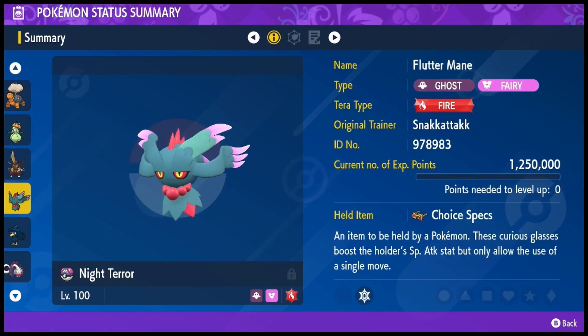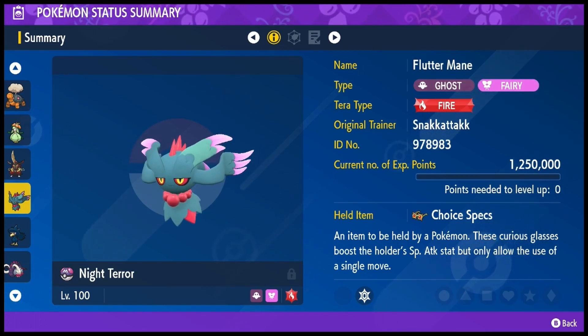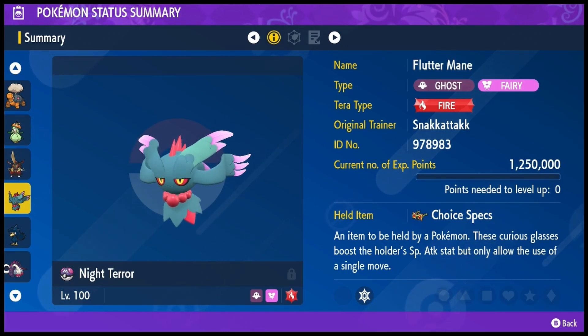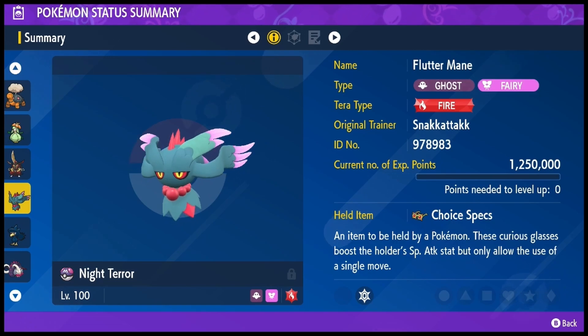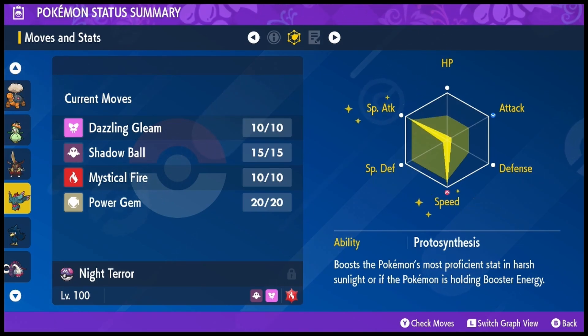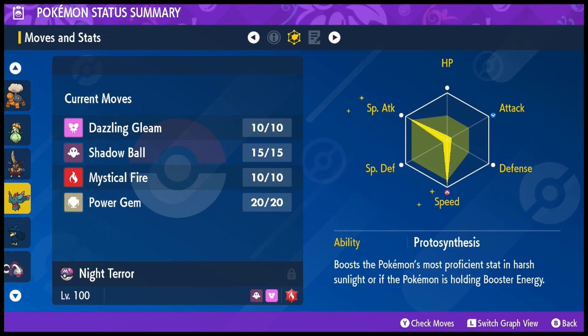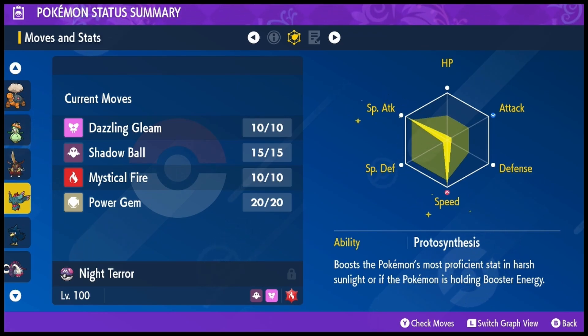The fourth member of the team is a Flutter Mane I nicknamed Night Terror. This is another Terra Fire mon to help synergize under drought, and this is a choice specs one. You could swap choice specs out for booster energy since I'm not running it on the team, but I figured choice specs is pretty good because I always get the damage boost. It's max special attack, max speed, with a bunch of coverage moves. I'm running Dazzling Gleam over Moonblast because I want the spread coverage, but do note you can lose to Wide Guard because of that.